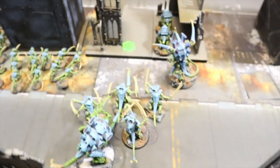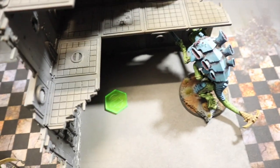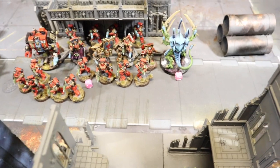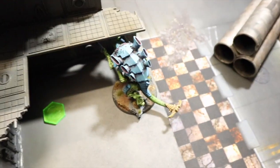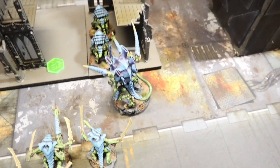End of Tyranids turn one — a big push forward. The Warriors came forward, carnifexes moved up, the Exocrine stood still for the shooting benefit. The Swarmlord moved all the way up. The Hormagaunt blob got a good run and is right up in the grill of my units. Shooting-wise, the Exocrine deleted a full Primaris squad, giving Jake First Strike. Small arms killed another Primaris marine.